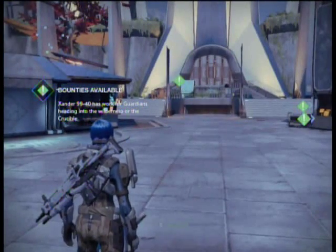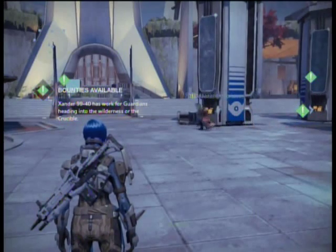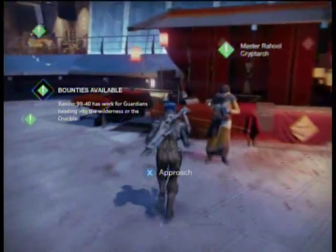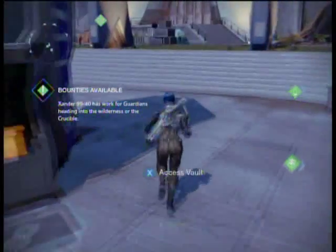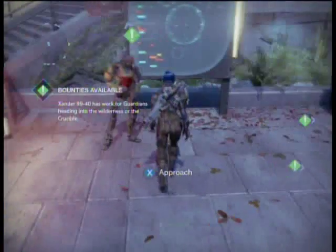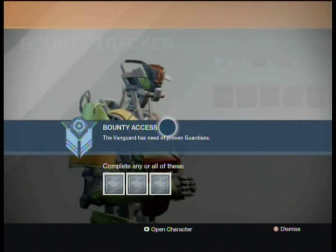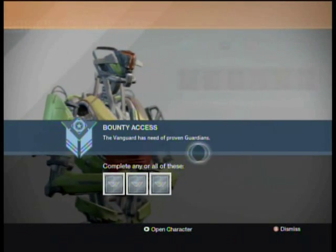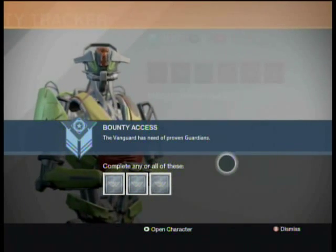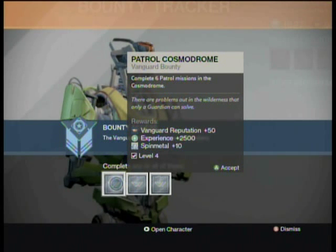Bounties available. Xander 99-40 has work for guardians heading into the wilderness or the Crucible — I can explain both of those later. Right now we've got the Patrol Cosmodrome Vanguard Bounty, which is to complete six patrol missions in the Cosmodrome. We also have Relic Harvest Cosmodrome — collect 200 Censermites — and the Body Dropper — kill 100 enemies without dying. I'll show all of those later.